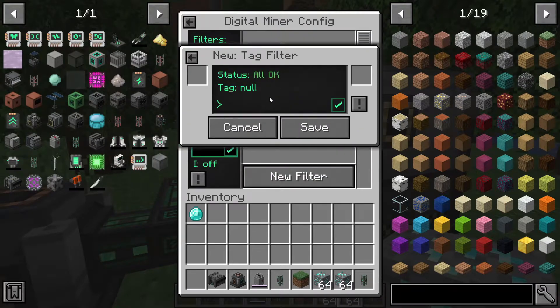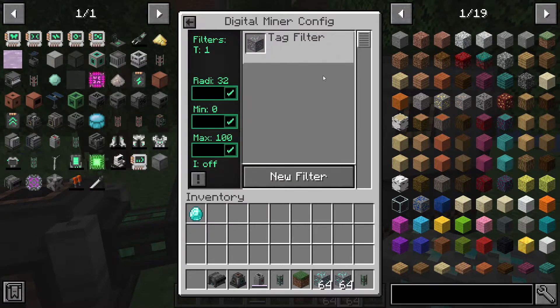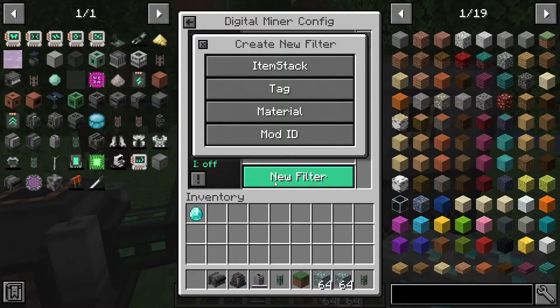Next is the tag filter. For diamond ore, click on it and type forge/ores — you can see diamond is right there in the list. This uses the ore tag system to target blocks.